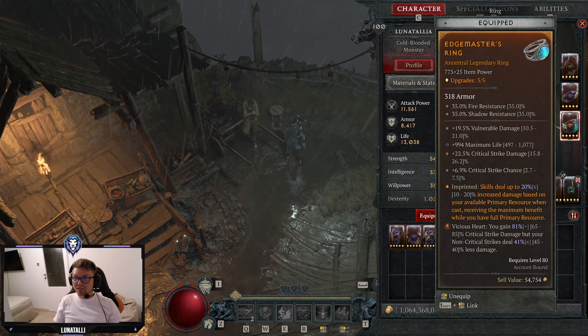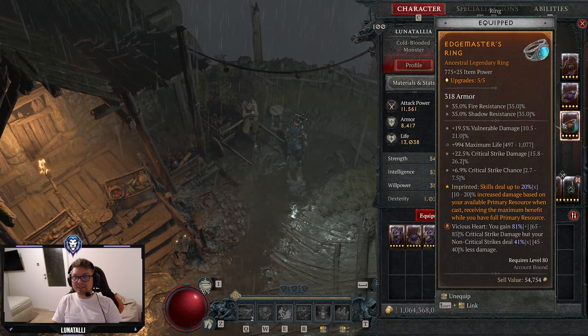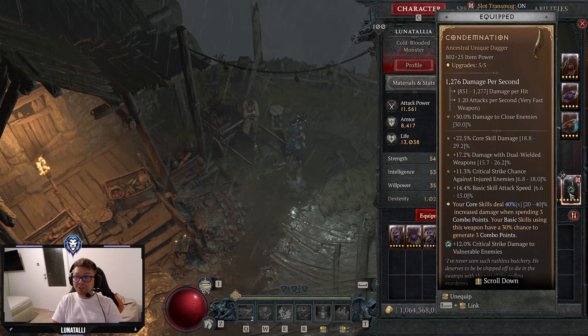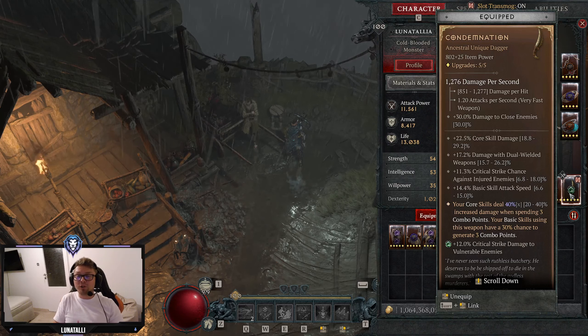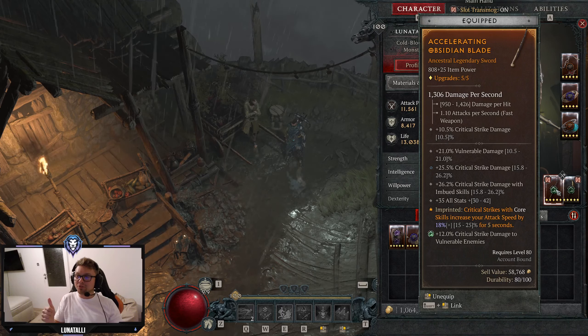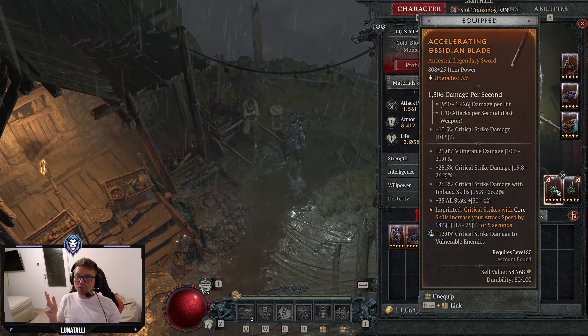The other ring we go for Edge Masters because this build is not as fast as Twisting Blades — you do 3 basic attacks and then Rapid Fire, so you're basically always at max energy, making this just extra damage. For our weapon we are using Condemnation, which increases the damage of Rapid Fire by 40% when used with three combo points, which is every single time. The other weapon is a sword, not a dagger, because swords give us Crit Strike Damage and Vulnerable, and we go for Vulnerable Damage, Crit Strike Damage, Crit Strike Damage with Imbued, and All Stats.